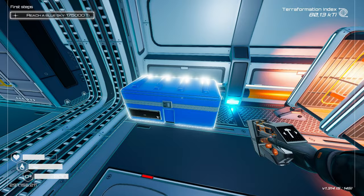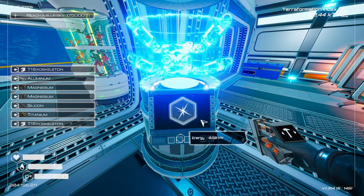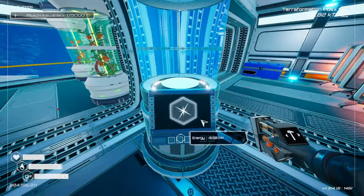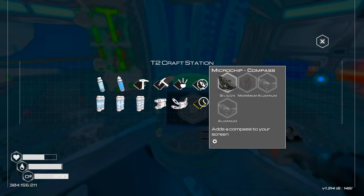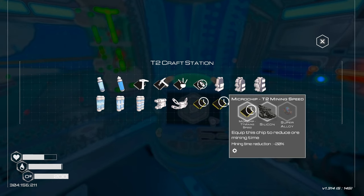I could be creating... I was just saying exoskeleton. Yes — there we go! Now with the exoskeleton, I have another row of stuff I can carry. Compass — Silicon, Magnesium, Aluminium. I don't have Aluminium. Mining speed — Tier 2 mining speed. I need a Tier 1 first.